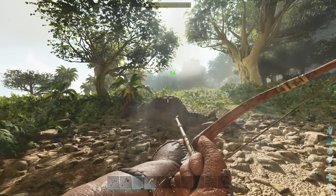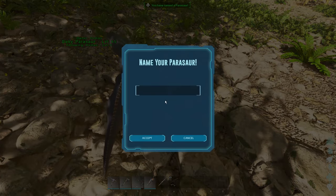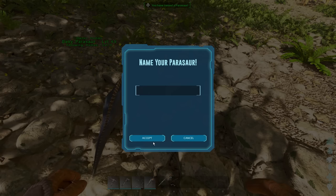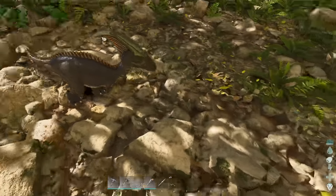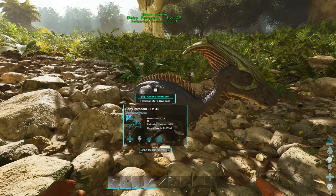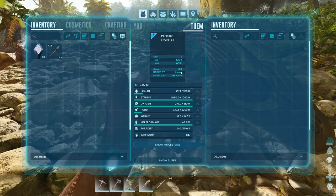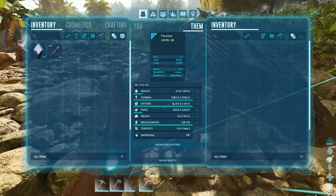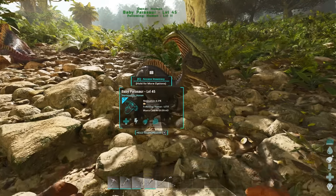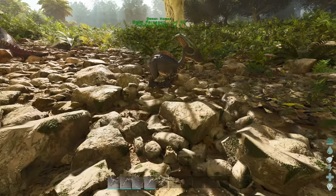Once the parent is gone, the baby will panic and we can run over, press E, and claim ourselves a parasaur baby. This means no using narcotics, no using kibble, and we have our creature — which is fantastic. The downside is it can't fend for itself for a while, so it's not something we can immediately saddle up and use. It is however imprinted to us and gets all of those bonuses just as if we bred it ourselves — one brand new tamed dino featuring all mod cons.